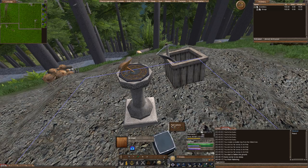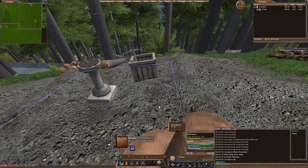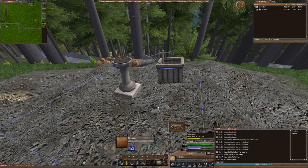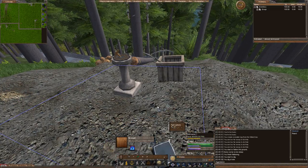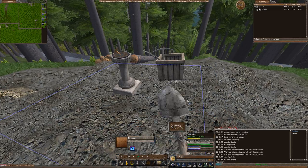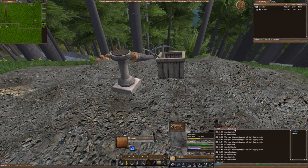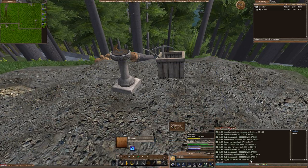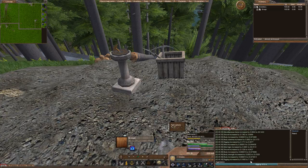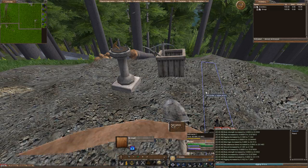Some corners are too steep, so this is interesting — it won't let me dig any steeper corners. The slope that you can dig is 3 times your digging skill. So for example, since my digging skill is 7, I can only dig a slope less than 21.